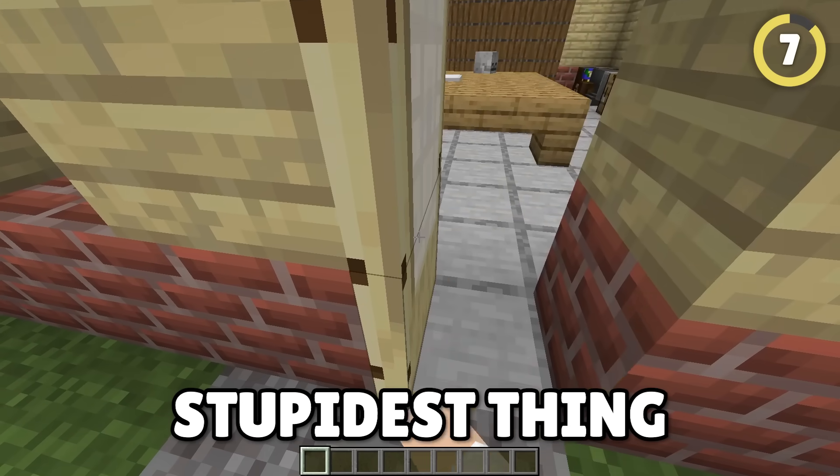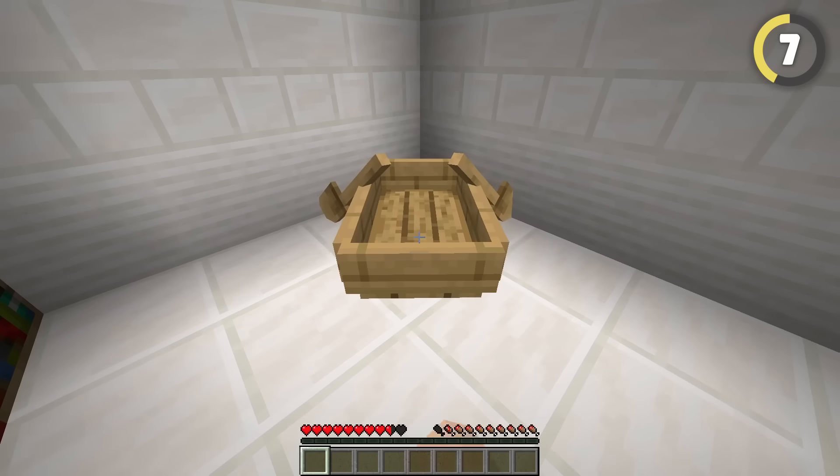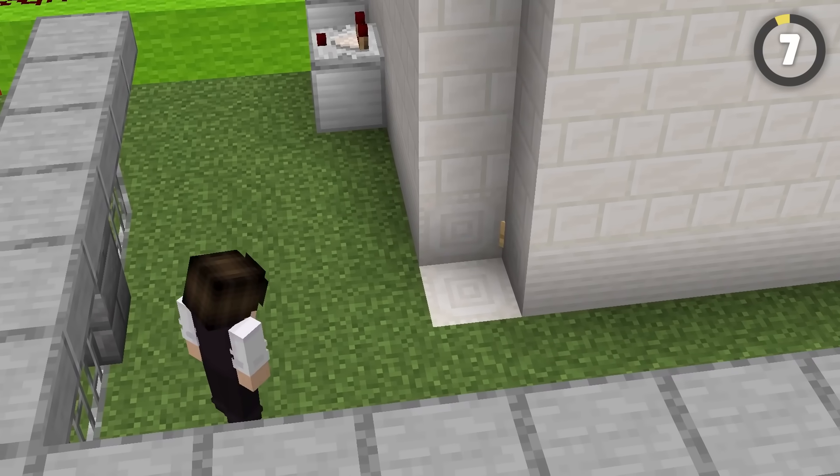Doors are the stupidest thing in Minecraft. Why even have them when you can glitch through walls? Just run into a corner with a boat or dispense yourself through the wall. Wait, how do I get back in?